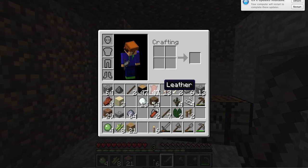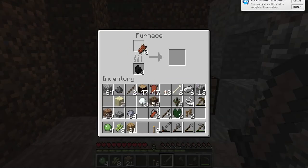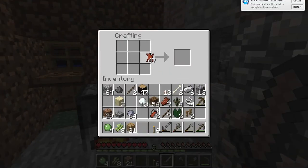Now, I have leather, and if you want to know how I got leather, it's because I took rotten flesh and cooked it. So, now what I'm going to do with my leather is craft some rawhide with the Animal Bikes mod, and I'm going to be making an animal bike today.